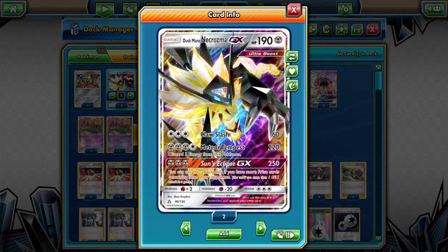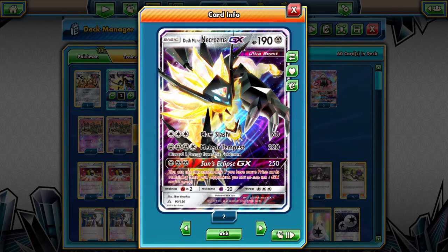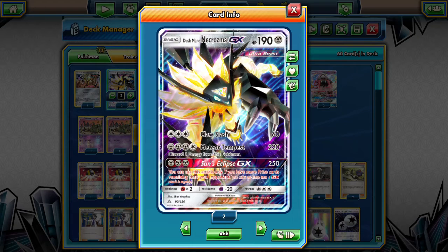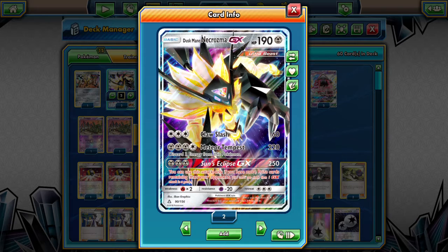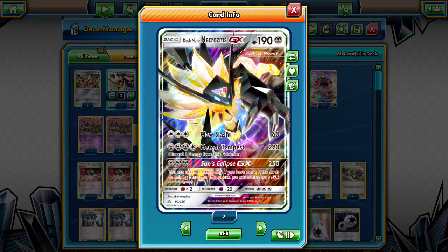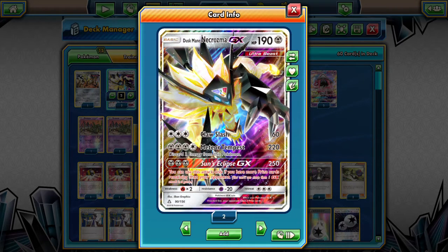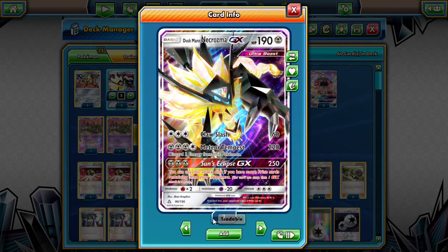This is a Duskmane Necrozma GX deck, and by all means it has the power of a Duskmane Necrozma GX. Claw Slash does 60 damage; Meteor Tempest is what it's most well known for — it does 220 damage but you discard three energies from this Pokemon. And then Sun Eclipse GX can knock out anything but you have to be down in prizes — 250 damage, and you can only use that attack if you have more prize cards remaining than your opponent. This has 190 HP and it's a metal type, so it's weak to fire and resistant to psychic.